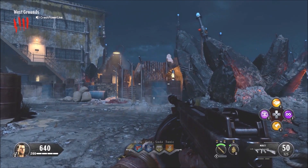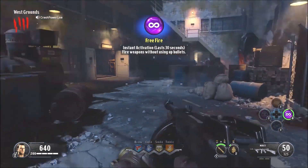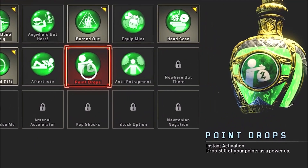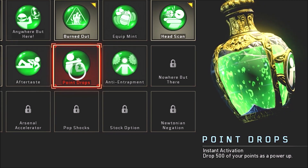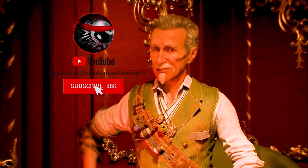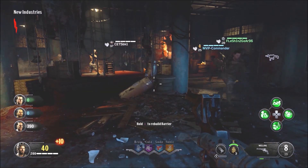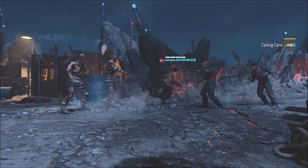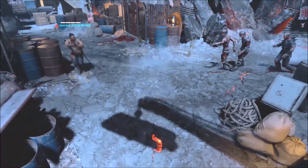This strategy does take a little bit of time to set up, but if you're Easter egg hunting it comes in very handy. There are two things you need to do before the game starts. First, everyone needs to equip the elixir called Point Drops — this elixir drops a 500-point power-up for another player to receive. Second, agree on who fills one of two roles: a team leader who kills the majority of zombies, and someone whose sole job is to kite the last few zombies in round one to make sure they don't die early so the round doesn't end.